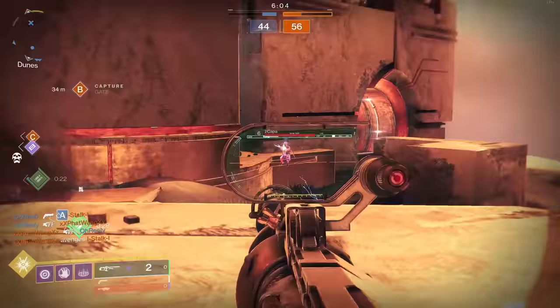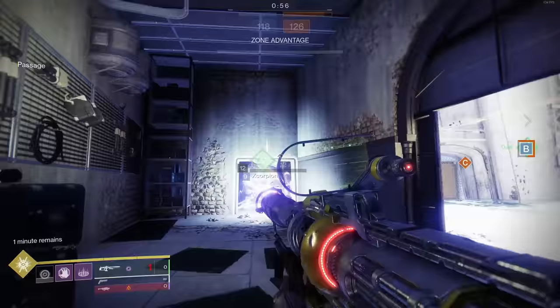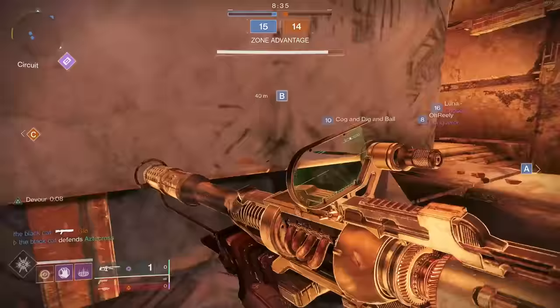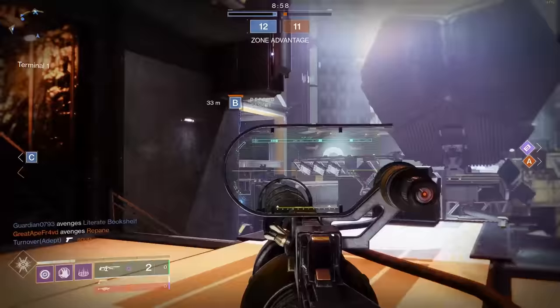Especially in Crucible, all you have to do is land a body shot — no need to go for headshots. Although, as sticky as this linear fusion rifle is, getting headshots is not that difficult either. And what's so beautiful about this is every single kill you get with the exotic catalyst will result in an EM Anomaly explosion — that void explosion you see there.